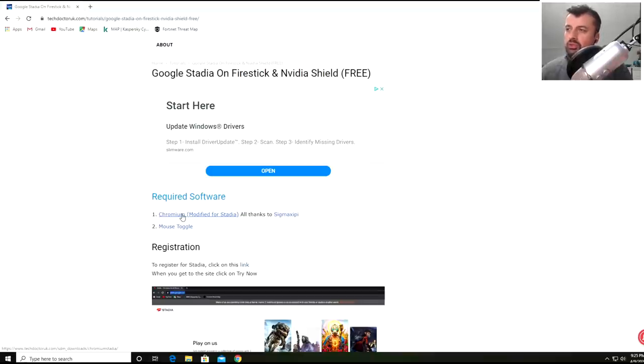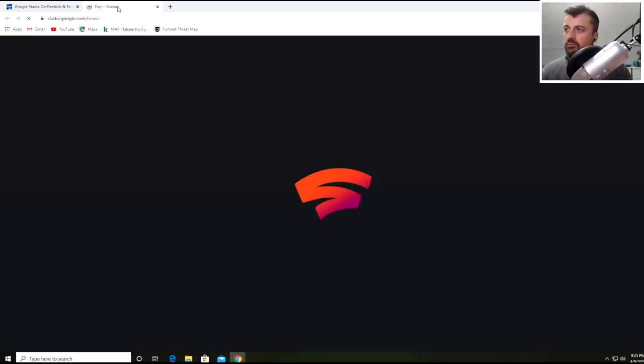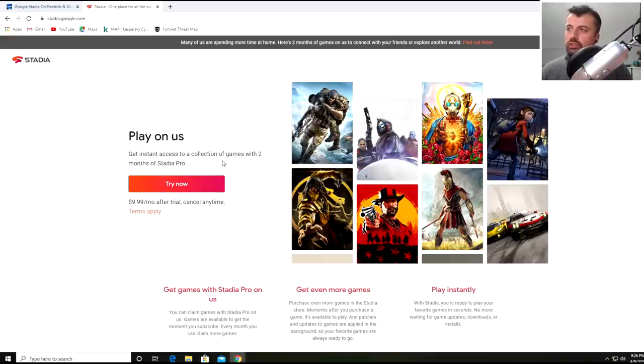Before we download that, let's register for the free account. Click the link to register for your Stadia account. You'll confirm that you get access to Stadia Pro, which gives you all nine games to start playing straight away, absolutely free for two months. After that you can continue at $9.99 per month, or cancel at any time and it won't have cost you anything.